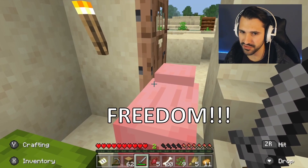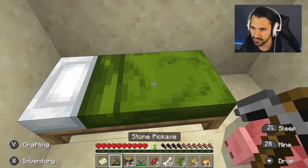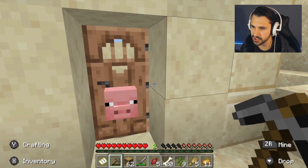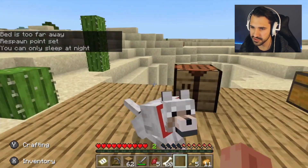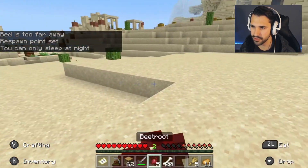Have you been trapped in this whole time, Mr. Pig? Get out of here! I gave you a chance — your head was in the wall. Let's go. Can I just get the respawn point set? We're good. Doggies, you stay there and hold down the fort — I'll be right back.